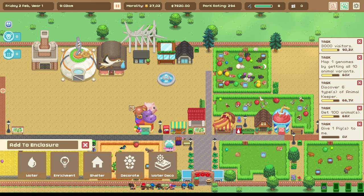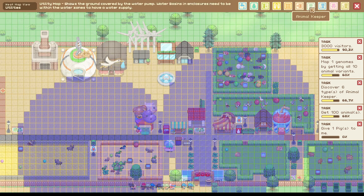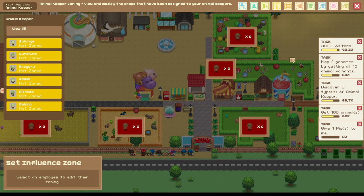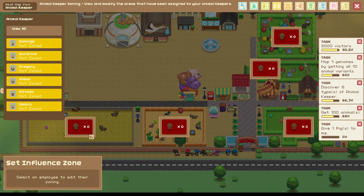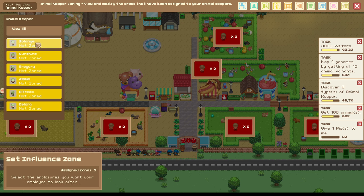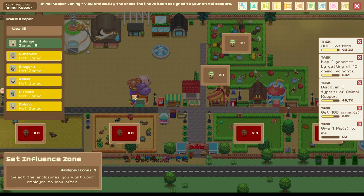Next are the animal keepers — they need to be configured, otherwise they won't work properly. To do this, go over to the heatmaps menu and click into the animal keeper menu. Here you see all the animal keepers you have hired and you can also see how they are assigned or not. Select the animal keeper in question, left click them — you'll see the white outlining — and then left click the enclosures you want to assign that person to.